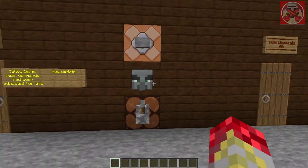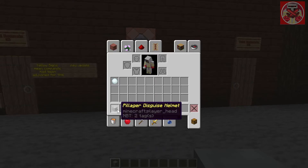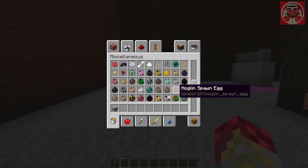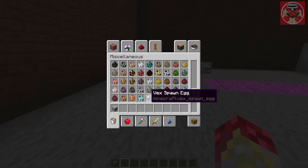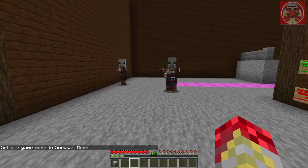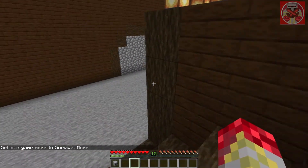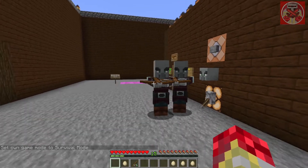First off, I'm going to show you what the pillager disguise helmet gives you. Before I do that, I should probably get some pillagers out so I can prove how this works. For those of you who haven't seen these type of videos before, I will explain. So let's say I'm being chased by two pillagers right here and they're about to shoot me — watch what happens when I put on this helmet. They stop attacking me.